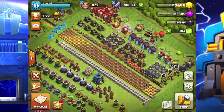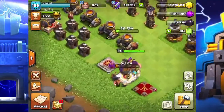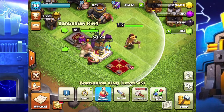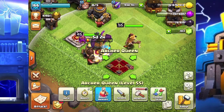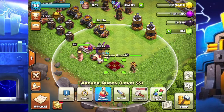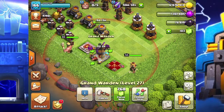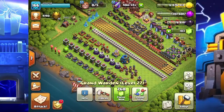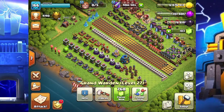My Barbarian King is level 45, so you'll see him down here. My Queen is level 55, so she can go 10 more levels and then she's max for Town Hall 12. My Grand Warden is going up to level 28 — he can go all the way to level 40. I don't regret him though, because he can only go up to level 20 on Town Hall 11, and I maxed him.